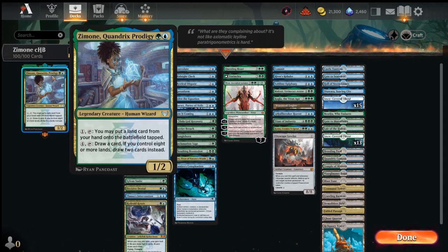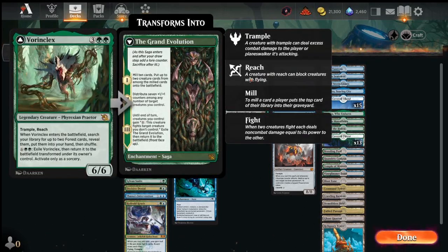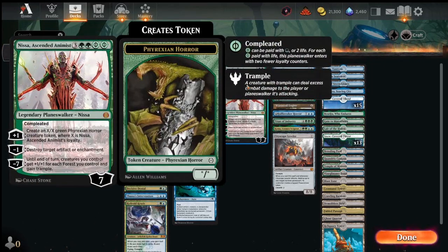We draw cards. When we have four or more lands on the battlefield, we draw. If we have eight or more, we draw two. If the opponent plays a threat, we counter it. Then we ramp into Vorinclex or some other big threat - like Nissa, Ascended Animist - that just wins the game because it creates so much value.